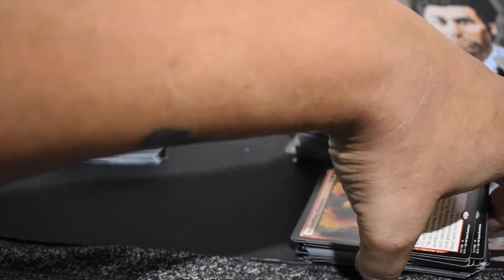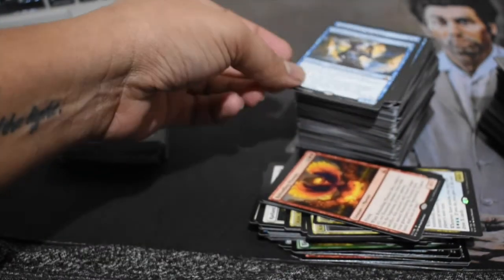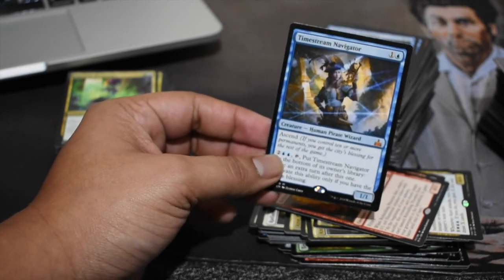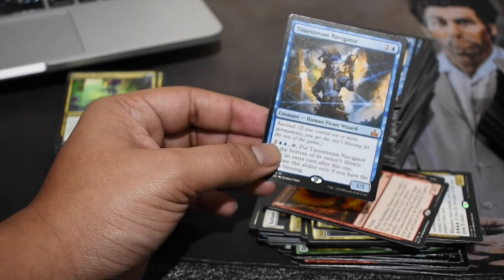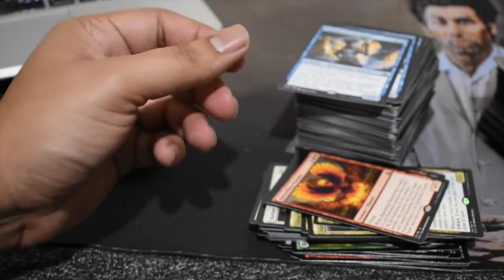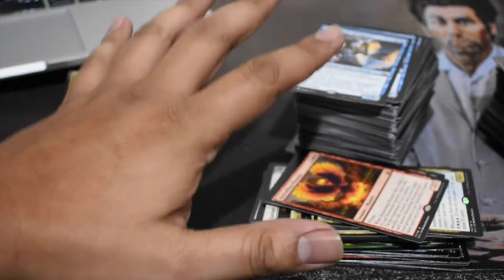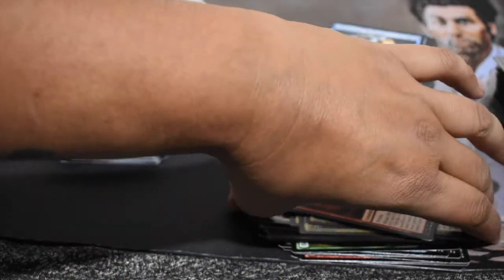There's one card I don't have faith in, but it's under $3, and I will not sell any Mythic under $3. Because if it does spike, being a Mythic it's going to go near $10 or even beyond. So don't ever sell any Mythic below $3 — just keep it. You never know what's going to happen.